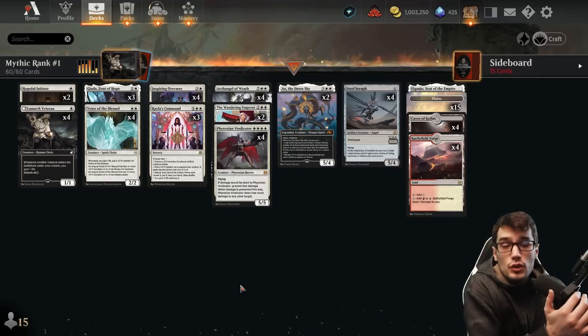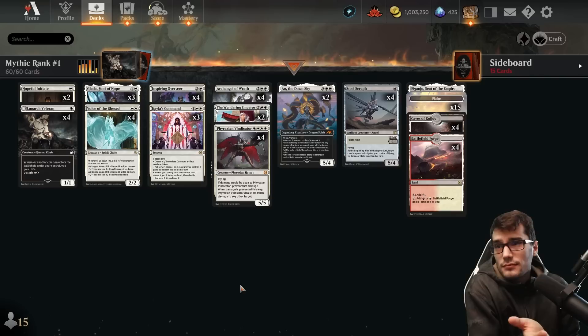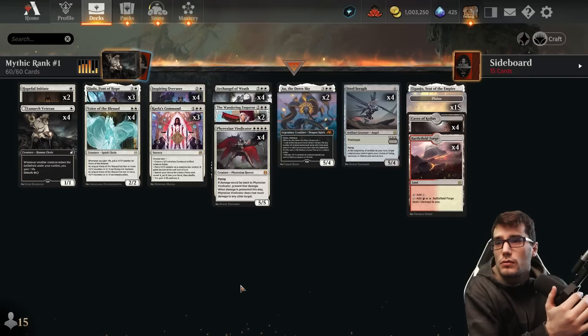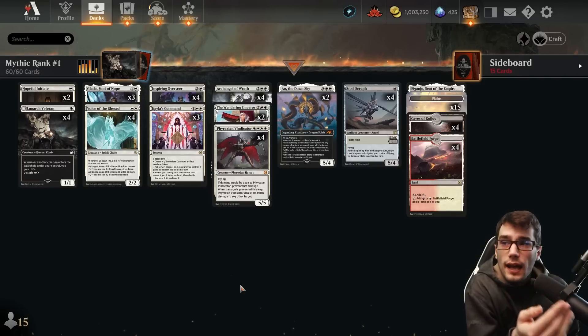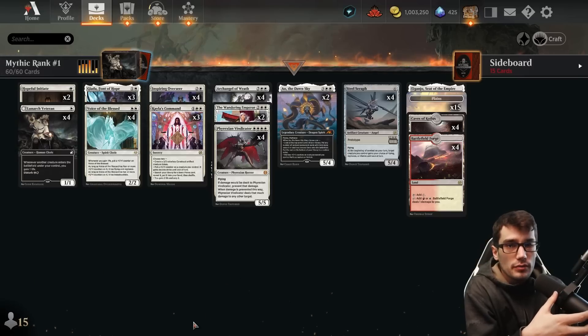First things first, the majority of the meta is mono red — two out of three games, mono red. So life gain, you're already ahead. You're going to be winning a lot of games by default just because they burn themselves out.